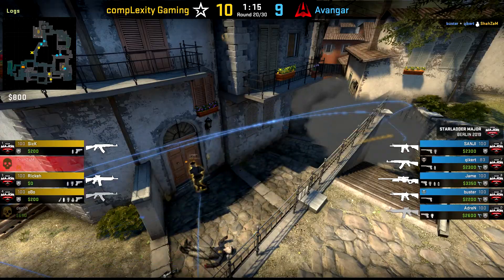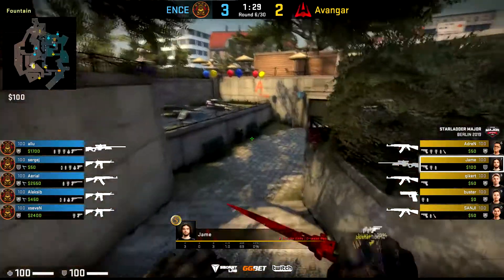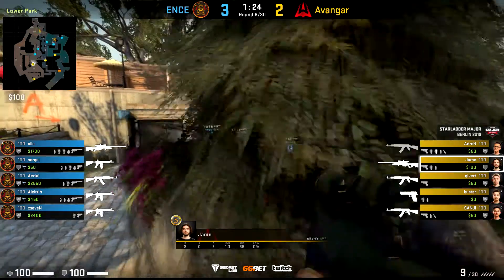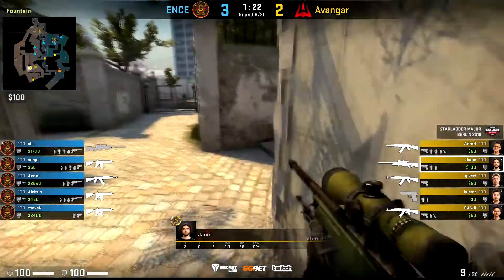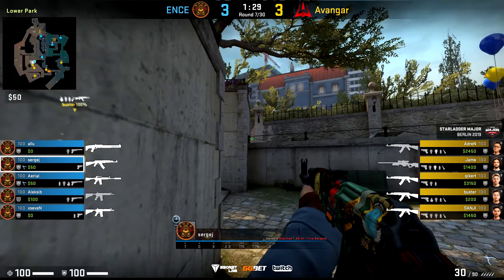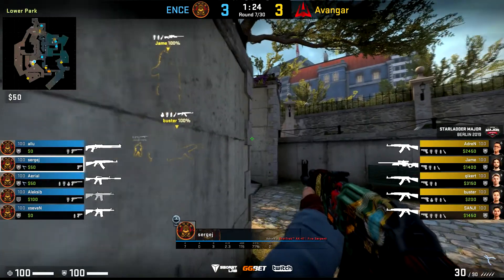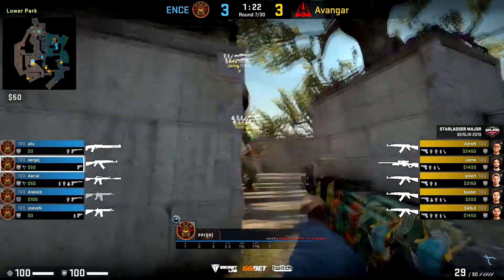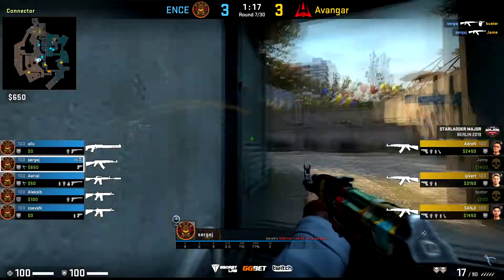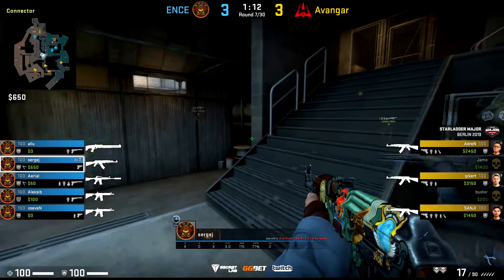Let's switch from a game that went well for Avangar to one that went pretty poorly for them against Ents. In round six, Jane gets boosted in towards mid to try to get a pick, and you can clearly see that Ents spotted that out. So in the very next round, Sergey plays this close angle, and as soon as he hears the scope in, he takes that as his cue to swing out wide to catch both these players off guard — and it's just such an off angle in the pro scene that Avangar don't even take it into account.